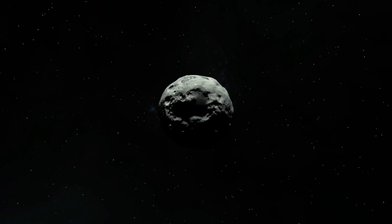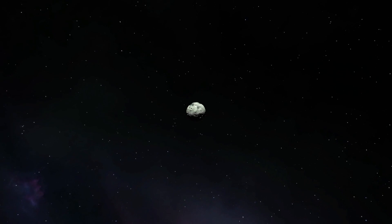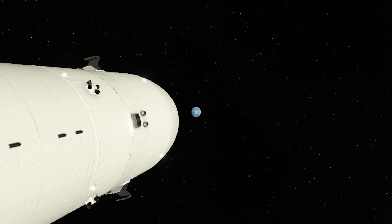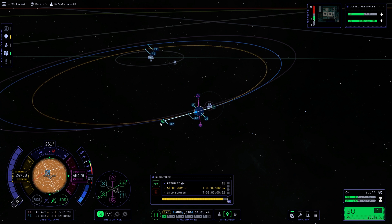Fast forward, please. Extract our solar panels so our batteries don't get empty during our flight back home. And rotate the vessel so the panels get more sunlight. Okay, and on to the next maneuver.